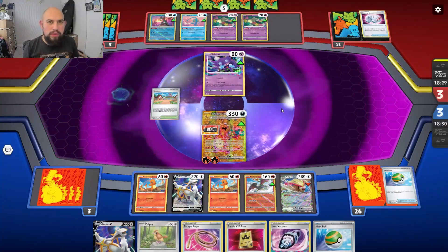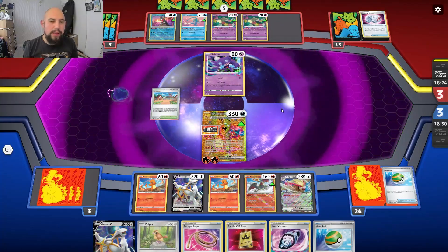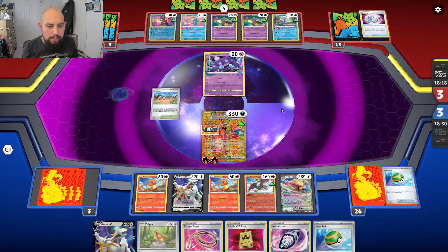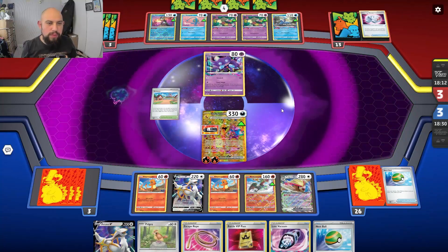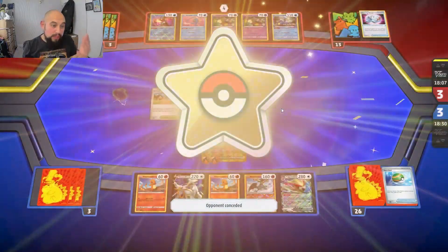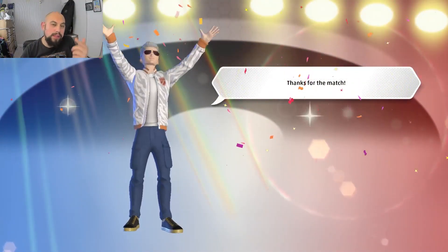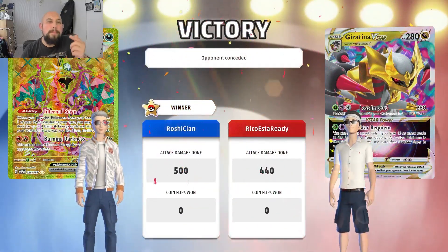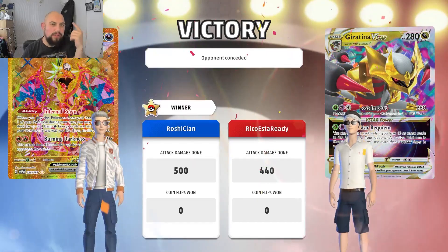Lost Giratina is one of the best decks out there — it's really, really strong and consistent. It can get around a load of things. The Lost Box engine is really good. It's GG — that was a really good game. Don't forget to hit that like and subscribe, hit the bell for notifications of my streaming and deck profiles, and I'll see you next time.